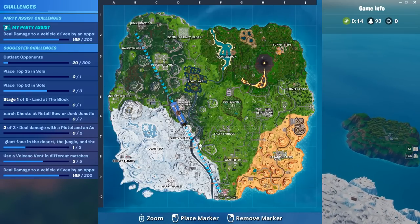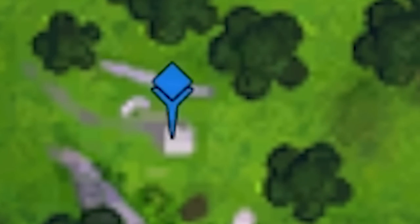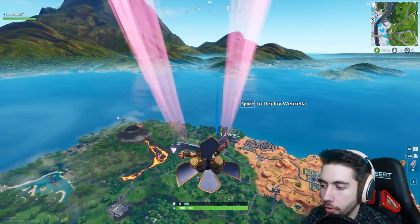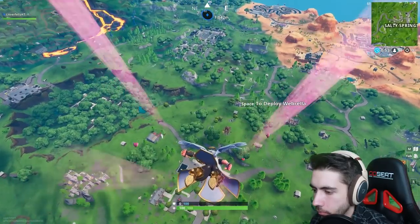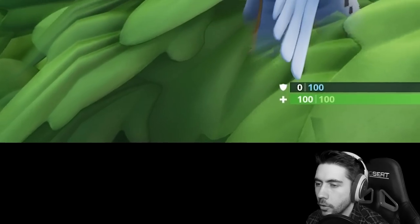The first thing you want to do is jump to Lonely Lodge and land right here. Make sure it's the exact same distance — the exact same number right there — before you jump, or it's not going to work before you deploy your umbrella. I learned this from the hacker that showed me this. You want to land exactly right here, and make sure you land in this tree exactly on this leaf.